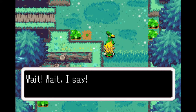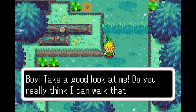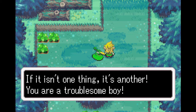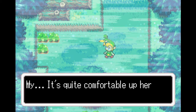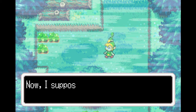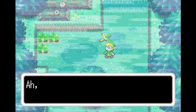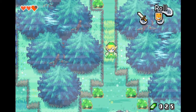We got a bird — Ezlo — following us. He complains: 'Wait! You walk so quickly. Can't you go any slower? Surely you've noticed I have no legs.' He then hops onto Link's head: 'There! Now you can't possibly leave me behind. It's quite comfortable up here. Can't you sit still? Much better.' He explains that pressing Select activates him as a hint system towards what you have to do in the game — actually rather useful if you need it.